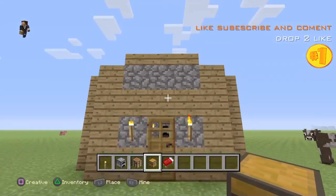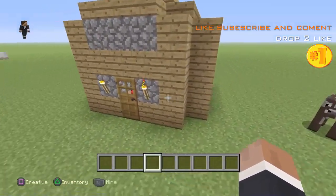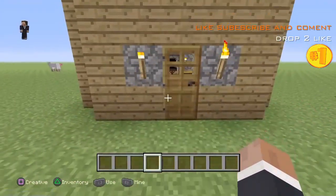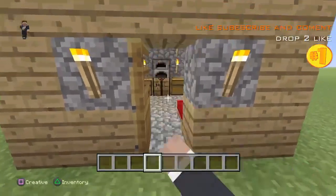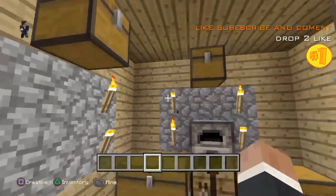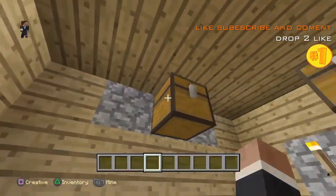There you have it guys, there is your little house. I'm going to show you around it. It is five by five, five up three, and then just a little roof cobbled over the cobblestone there. Then you've got the door, and then you walk in — cobblestone floor, bed, a chest, a furnace, a crafting table, a chest.